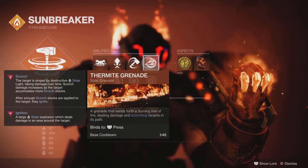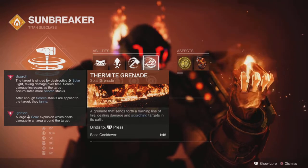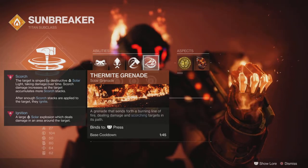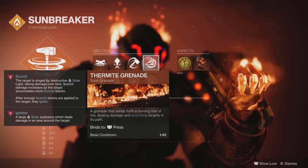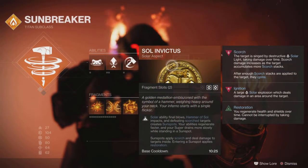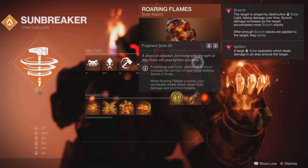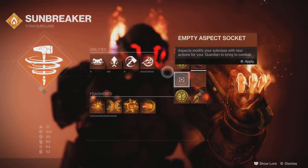If you're running this on another character, you might consider running a Healing Grenade. There is some void damage in here that can really hurt, so having an additional healing option can be very useful. Otherwise I'm using the Thermite Grenade because there are areas where that comes in really handy. I'm using Sol Invictus for the sunspots — sunspots for the Restoration. That's where I get my healing from in here. And Roaring Flames: I don't take advantage of this too much, but it's useful if you start using your bonk hammer.